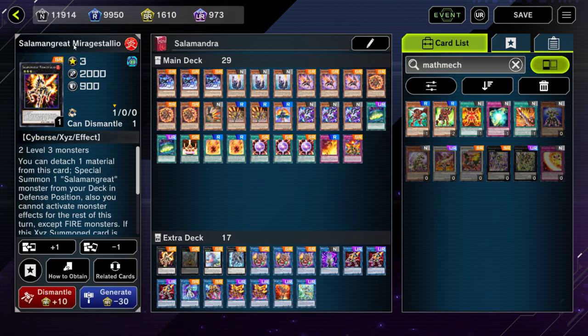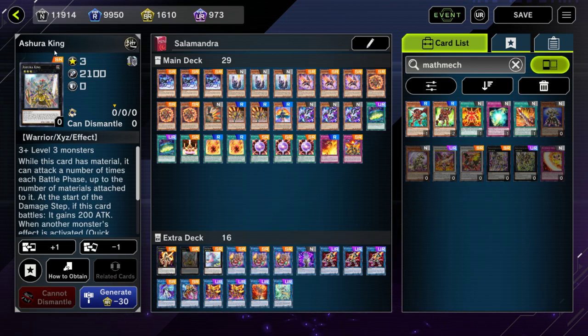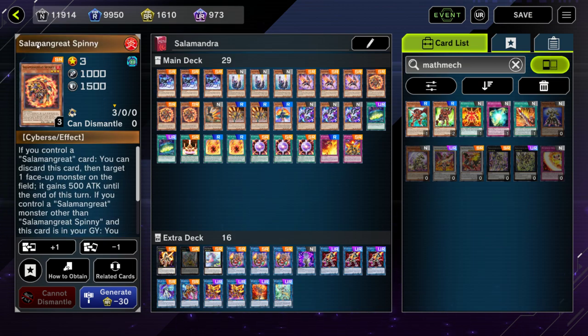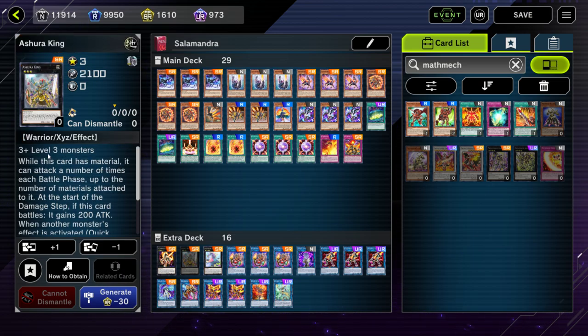The only things you'll need to craft are Mirage Dalio, which is a super rare, and maybe a Baguska if you want it. You may or may not want a Dugares or a Shuriking — it takes three level threes which you'd make with Spinny, Gazelle, and Foxy or Bufferlo. Because you don't have access to Accesscode Talker, this thing can attack three times for 2100 damage if you make it, so it's another potential quick OTK, but you don't have to.